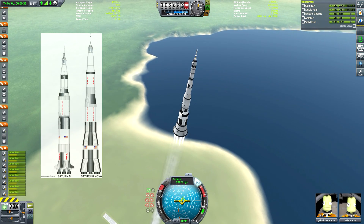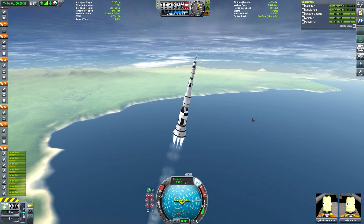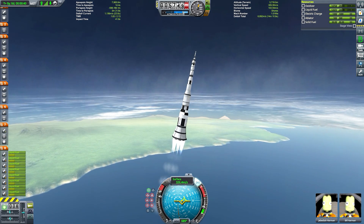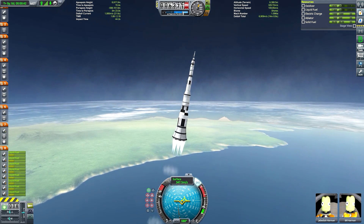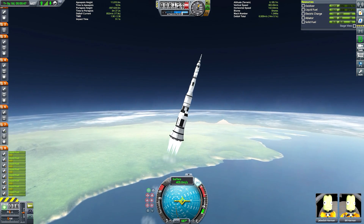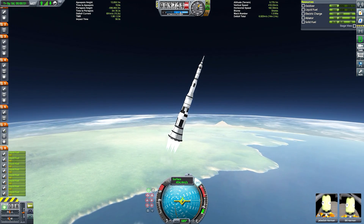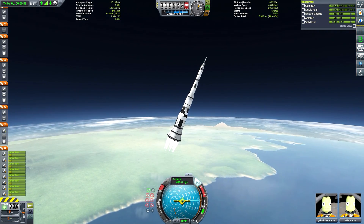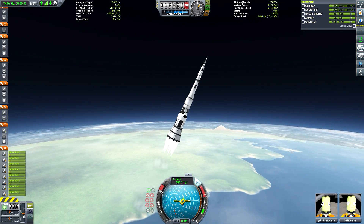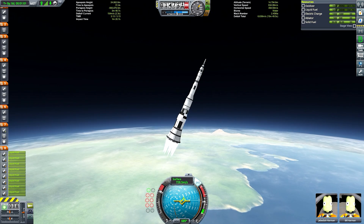Some of you may be familiar with this vehicle as the Nova 8L, which is kind of the most famous symbol of the Nova program. But it should be noted that the two are distinct. Practically speaking they're identical, aside from the fact that the Saturn C-8 would have used eight J-2 engines in the second stage rather than M-1 engines that the Nova would have used. Though the Saturn C-8 is still part of the Nova rocket family. And with the DLC pack we have J-2 engines and not M-1 engines, so it makes more sense to recreate the Saturn 8 in KSP.